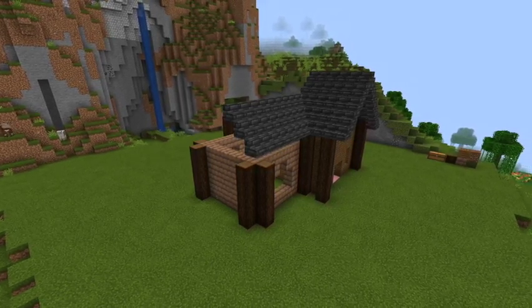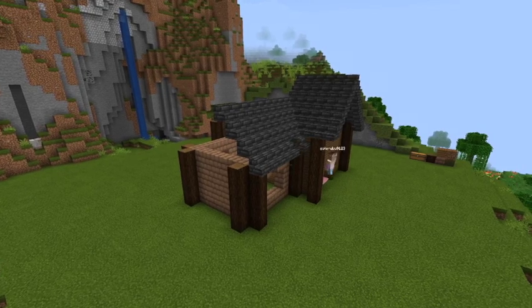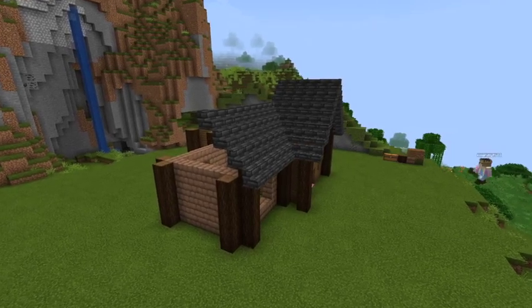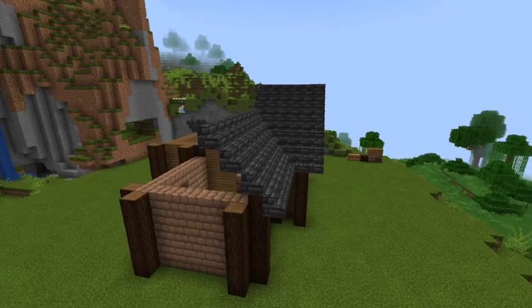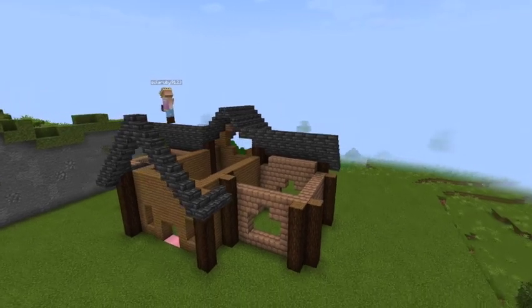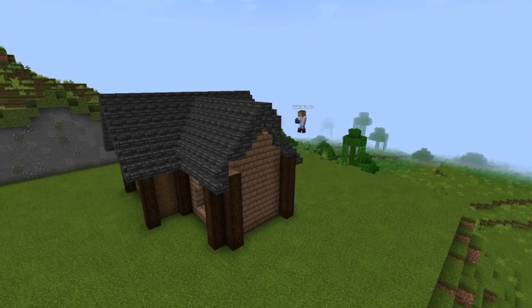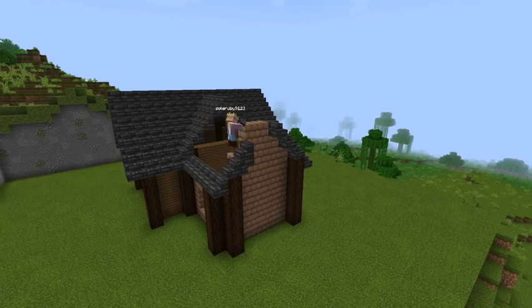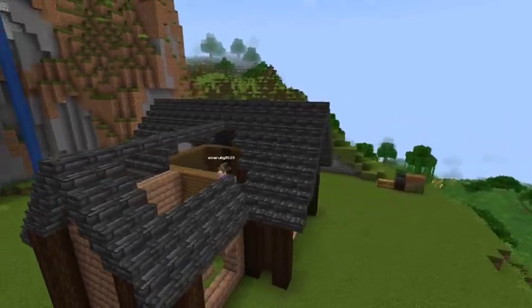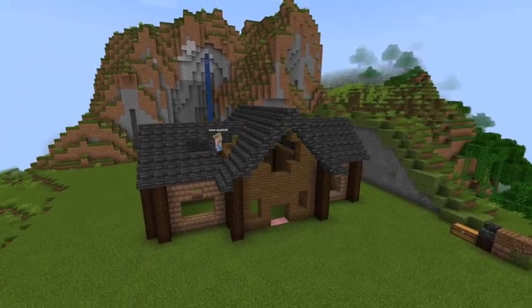I put a large window in the middle of the spruce planks, but that is purely optional. I had quite a bit of trouble with the roof, but just make sure that your last deep slate tile stair rests on the furthest out piece of spruce log on the front and back, and then your second to last stair should rest on the second spruce log. That should give you a guideline as to where you need to be, and once you finish the rest of the roof you're mostly done with the outside of the house.